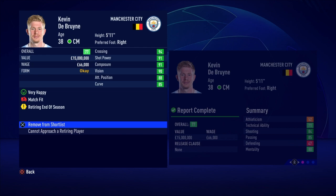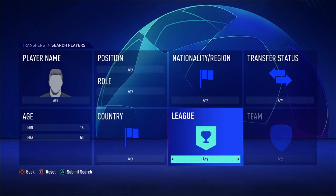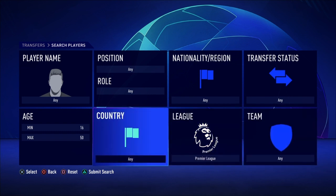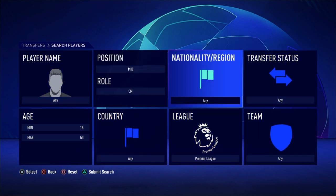As you can see, he's retiring at the end of the season at the bright age of 38 — still tons of potential. So what you'd do to find Kevin De Bruyne's regen is, since he's playing for Man City in the Premier League, you'd go set this at the Premier League. Then you go put him in midfield, his position, which will be centre mid.